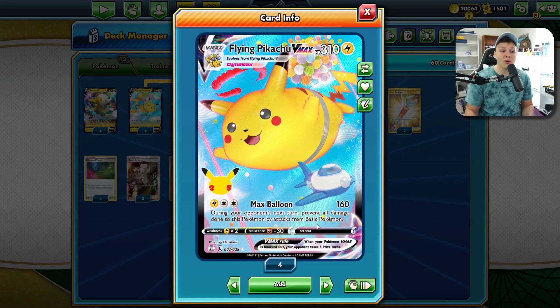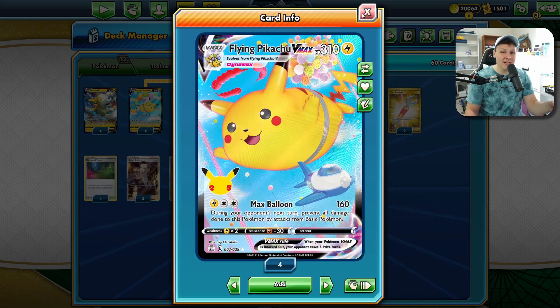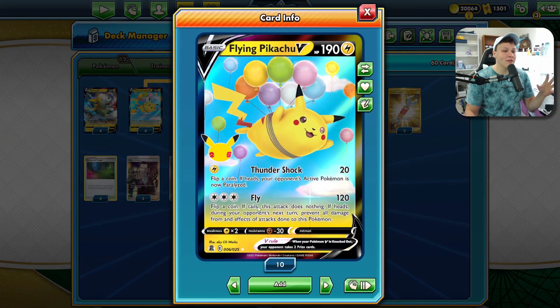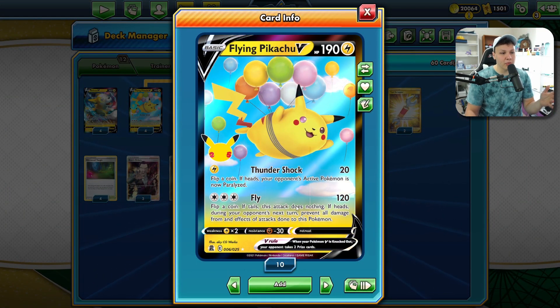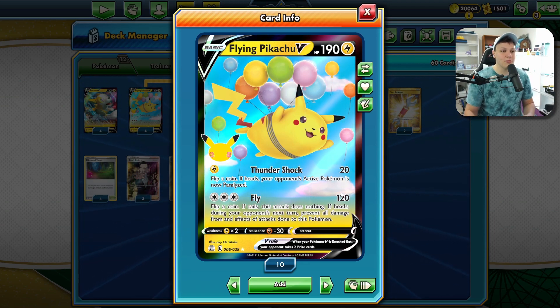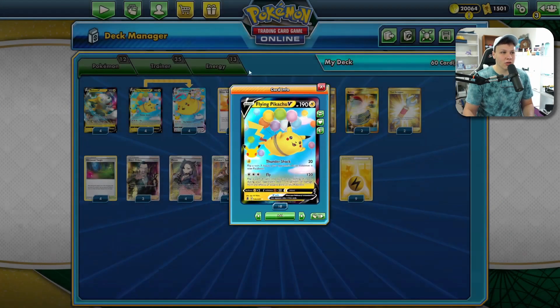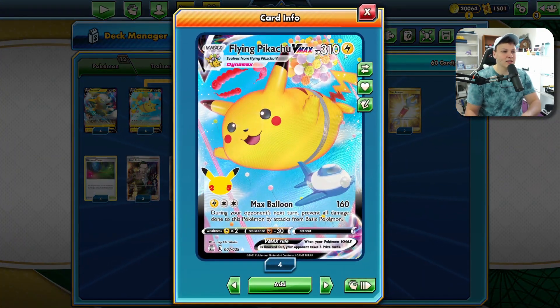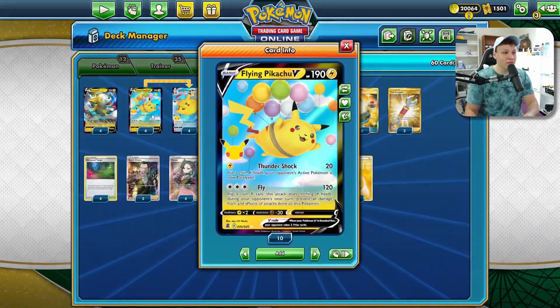It's got the Max Balloon for Lightning colors for 160, and they prevent all damage done to the Pokemon by basic Pokemon's attacks. But this is actually not the main attack we use. The main attack we use is actually on the Flying Pikachu V, the Fly Attack, for three colorless energy. We get the Memory Capsule on the Pikachu VMAX. We don't use Max Balloon. We use Fly.